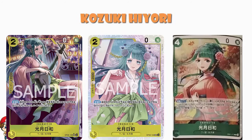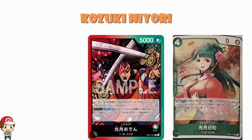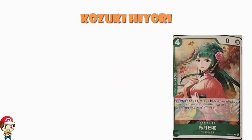What do we have here? Well, we have a green Kozuki Hiyori, although remember that one of the leaders we're getting in the set is Kozuki Oden, who is red-green, so it wouldn't really make sense to get a yellow one here. Four cost, zero power, counter plus a thousand, and look, if it's got no power as a four cost and it's not counter plus two thousand, you should already be expecting a pretty gosh-darn-good skill.